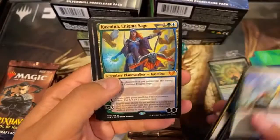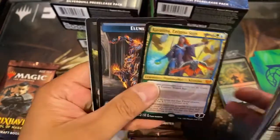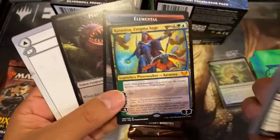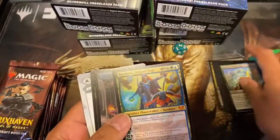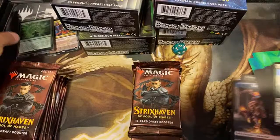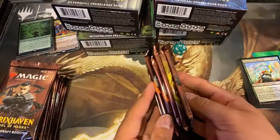We got a Mythic Kazmina for our Planeswalker. That's nice. And then three tokens. That's kind of crazy. Kazmina for our Mythic Hit — let's put that to the side. That's a nice promo pack. Then we got five boosters per box.